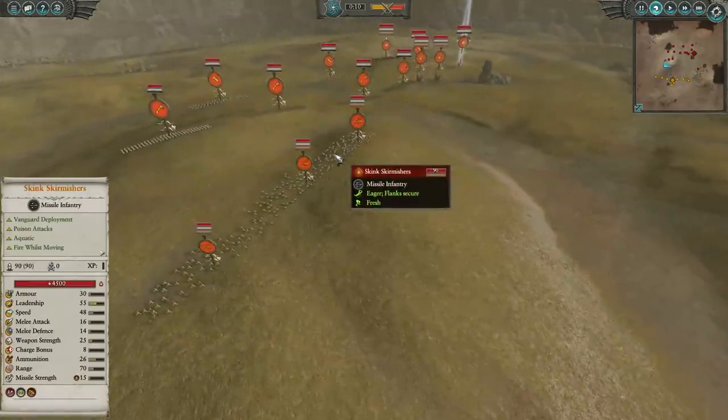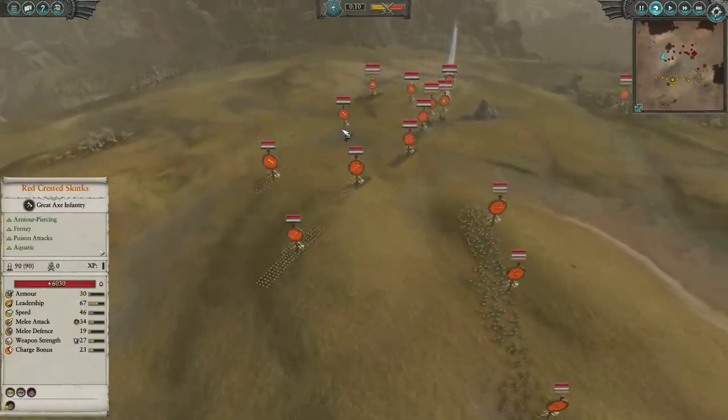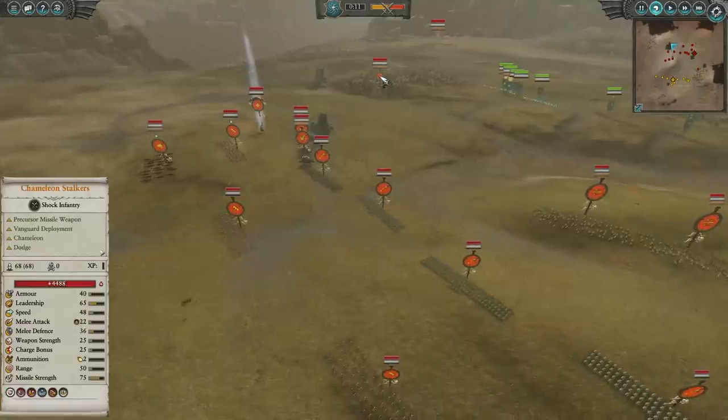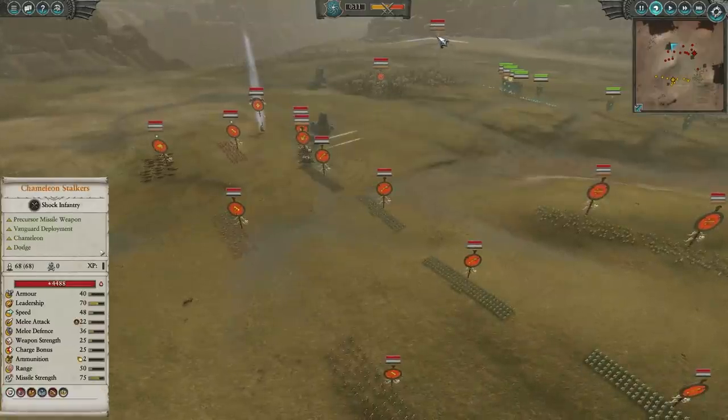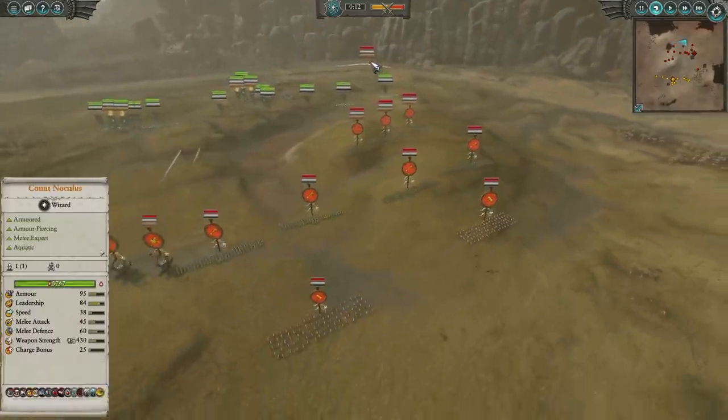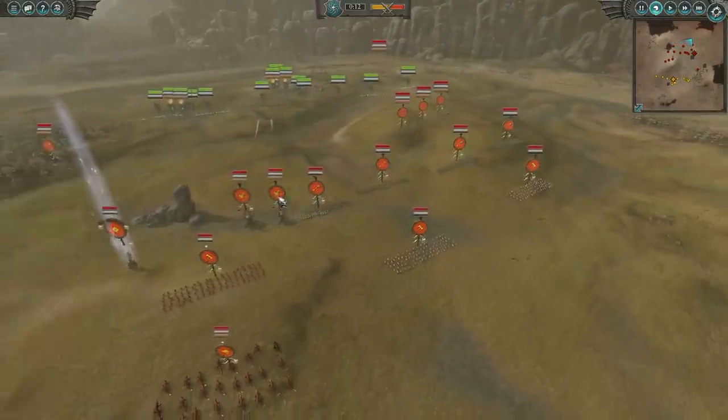For King's Army, I absolutely love it. He's got skink skirmishers, a front battle line of more skinks, red-crested skinks, just a ton of chaff basically. Nothing really in the way of extreme quality. He was probably expecting me to be camping towards the corner here. He does have Chameleon Stalkers and some Vanguard deployed over there as well, so they're going to have a huge journey to make it across the battlefield.